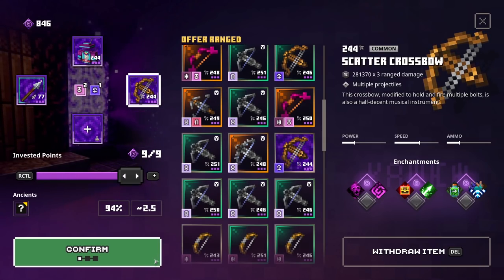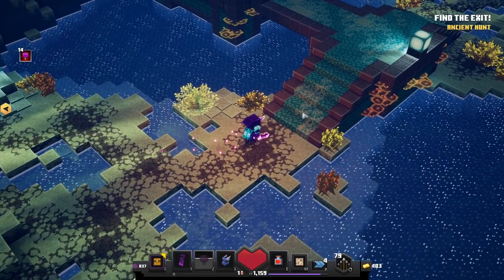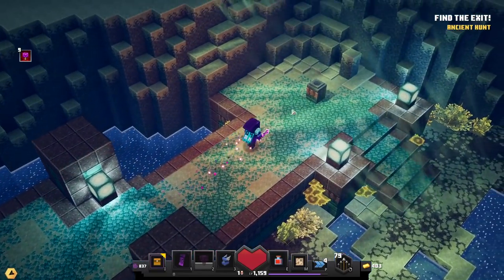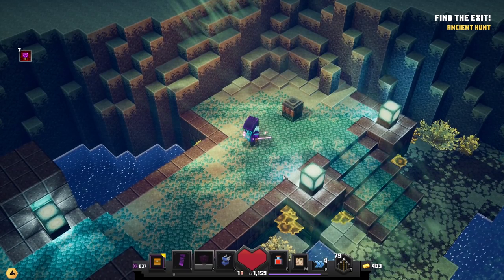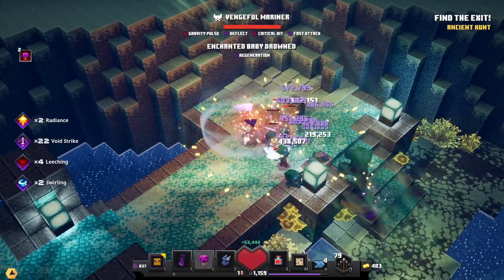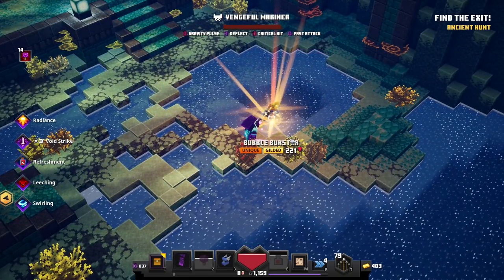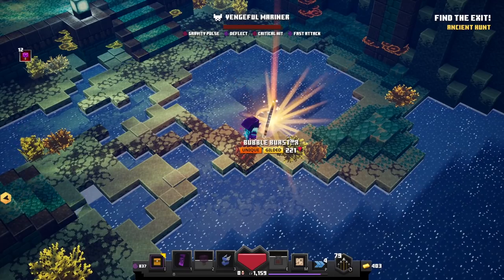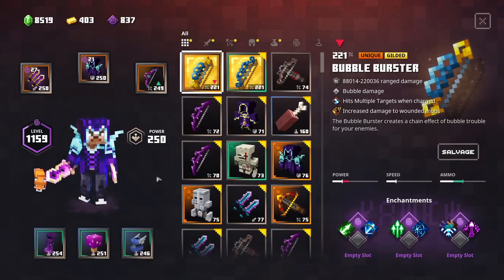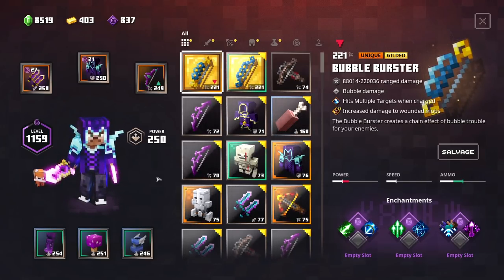Let's put the slider on the maximum and check him out. The Vengeful Mariner drops the anchor, the bubble bow, and also the turtle armor — but be careful for his melee attacks as he hits like a truck. He spawns baby zombies, but I suggest you try to take him down as quick as possible. Mine dropped the Bubble Burster, a pretty awesome new bow exclusive to the Hidden Depths DLC. It hits multiple targets when charged and had a built-in Tier 2 Committed, Supercharged Multi-shot, and Levitation Shot.